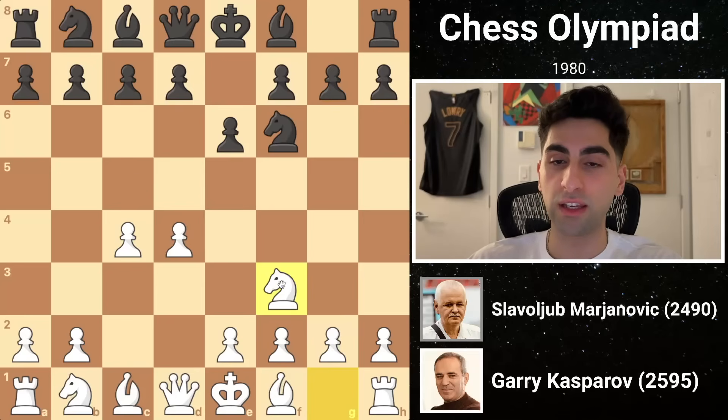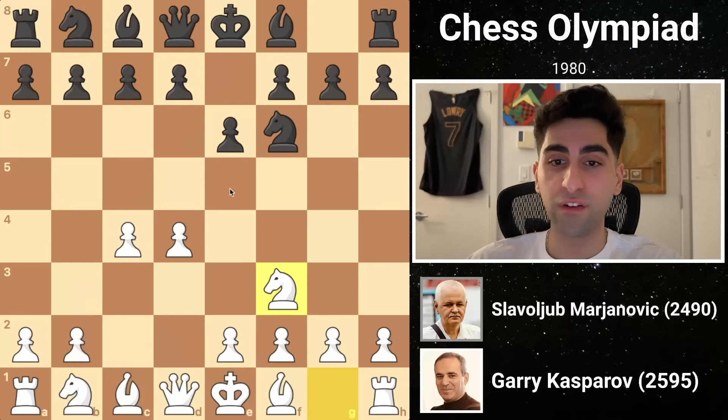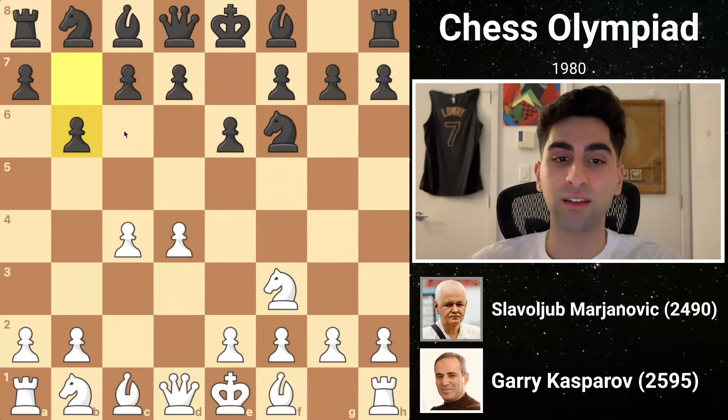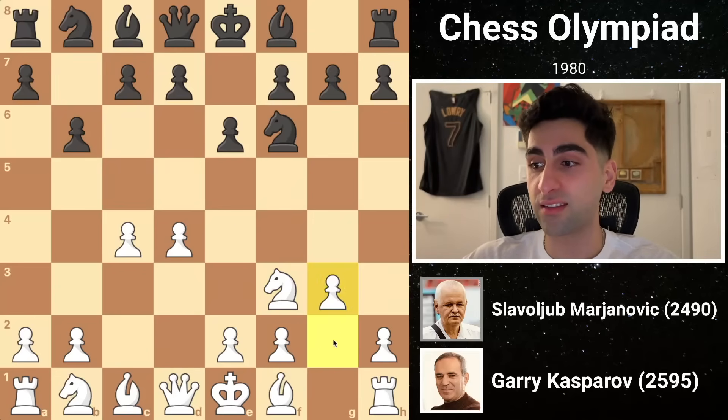In developing the knight to f3 instead of placing the other on c3, white doesn't give the option to black to pin the knight to the king, which could be inconvenient. The knight on f3 still fights for the center, but has the drawback of blocking the f pawn, which is sometimes pushed in aggressive variations. Black proceeds with b6, looking to fianchetto the queen bishop. Kasparov meets this with g3, trying to contest the long diagonal with his own bishop, and in essence not allowing black to have anything he wants.